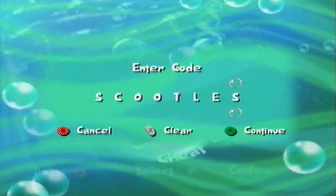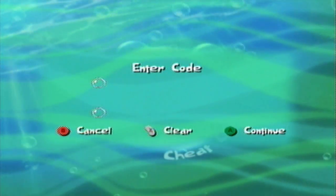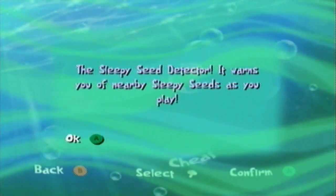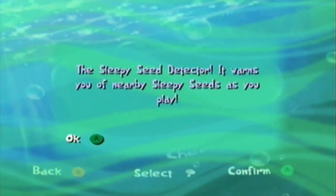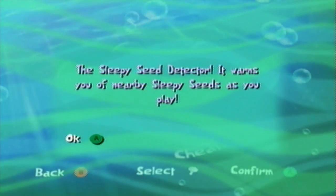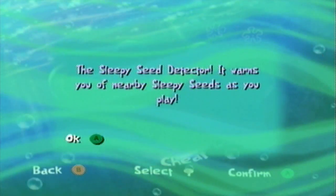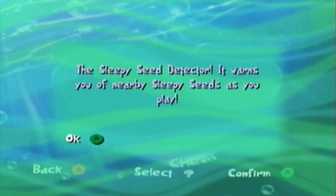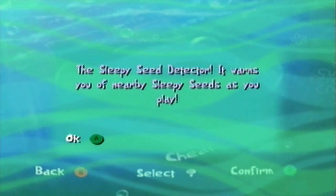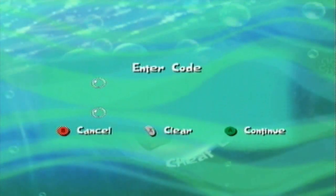These next cheat codes are cool and helpful. Next up, if you type in 'tissue' - 'The sleepy seed detector warns you of nearby sleepy seeds as you play.' Though this cheat is completely useless because the sleepy seed detector is already available from the start of the game. You can actually see it in my Let's Play when I'm getting close to a sleepy seed - it goes off and tells you right on screen. So this cheat code's useless since it's already available from the start.